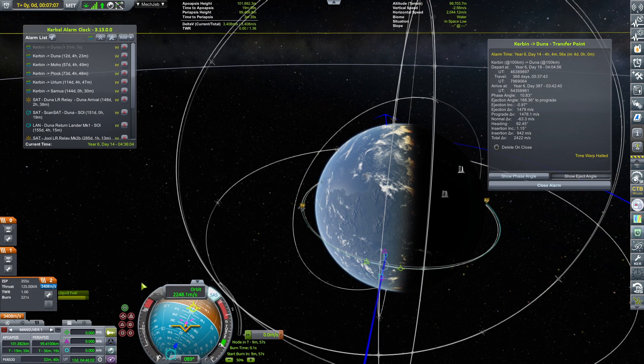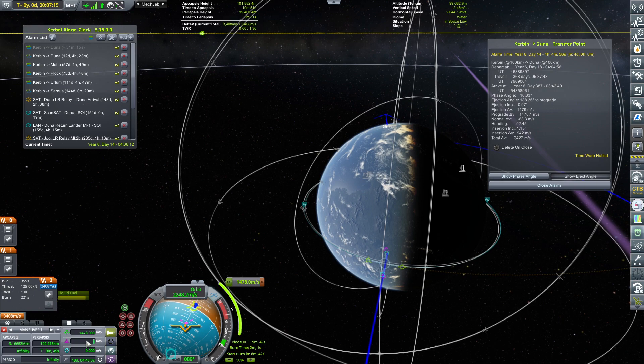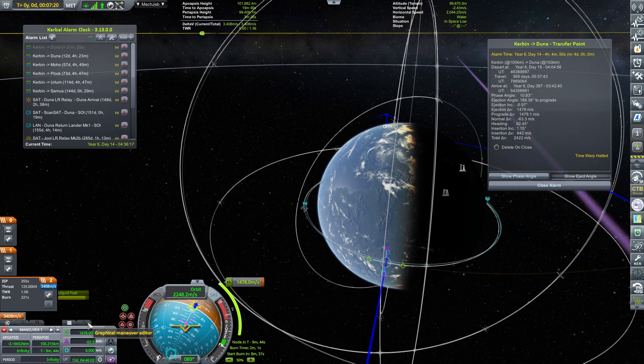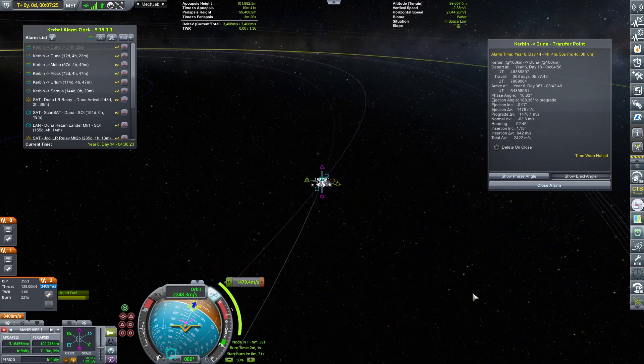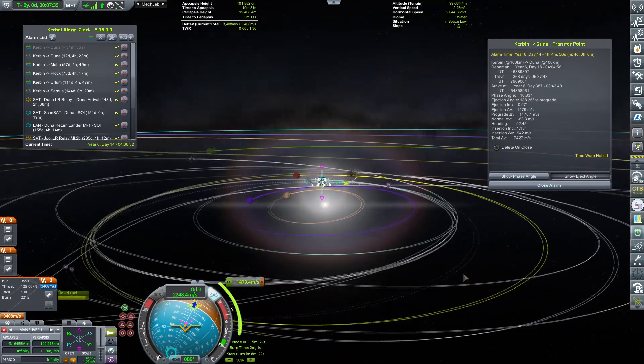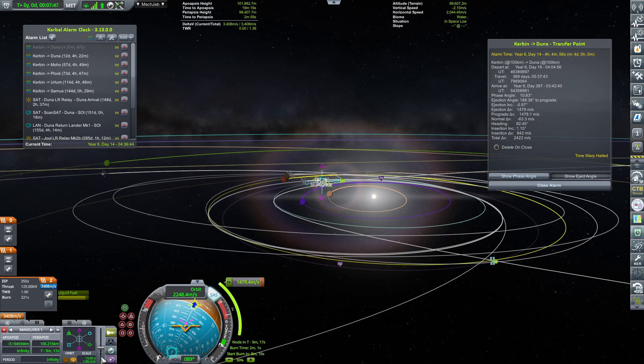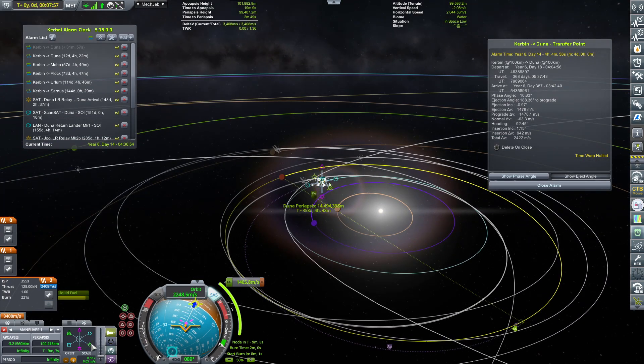Let's add the maneuver node. What I like about this mod is it tells me exactly where I should be placing my maneuver node and how much delta-V to add in order to secure the Duna encounter. However, when you place it, you won't get an exact encounter — you'll come very, very close. This saves a lot of fiddling, because too much fiddling gets tedious. We want to enjoy doing cool transfers and shipping to planets, rather than just sitting there mumbling about stuff.